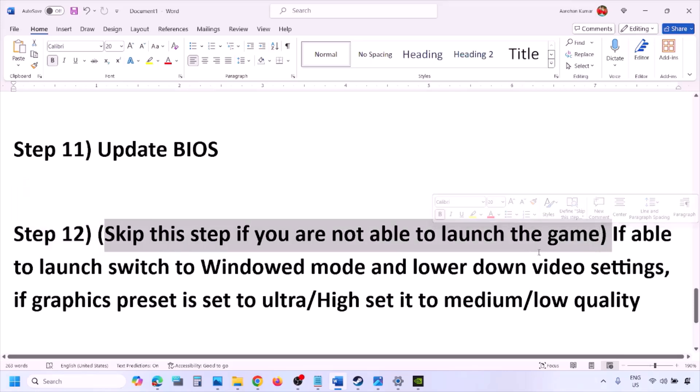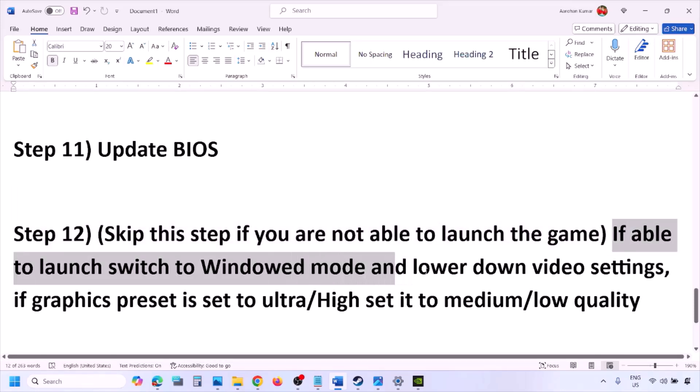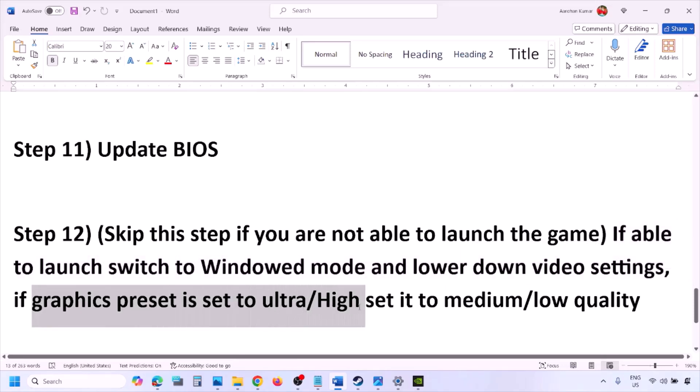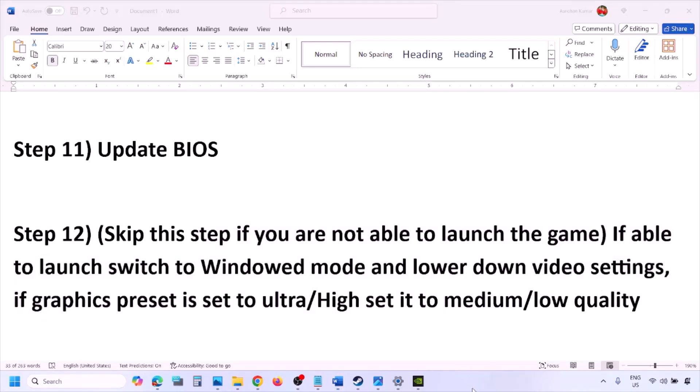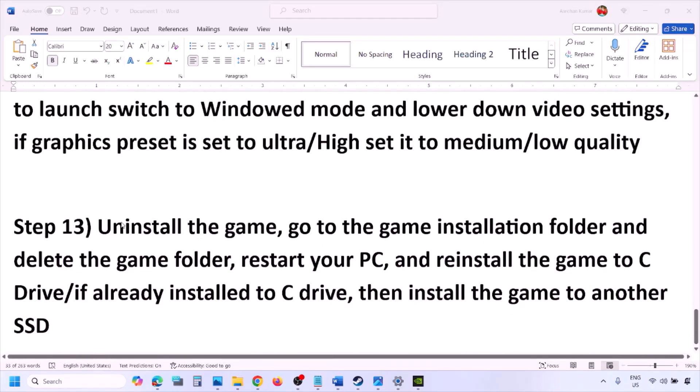You can skip this next step if you are not able to launch the game. If you are able to launch the game, switch to windowed mode and lower the video settings — if the graphics preset is set to Ultra or High, set it to Medium or Low. You can also try turning V-Sync off or on, and then check.